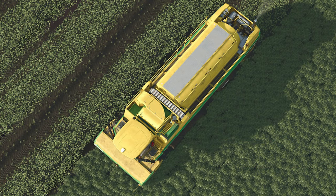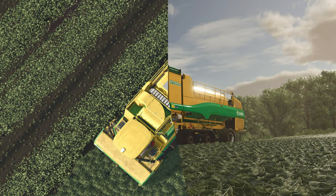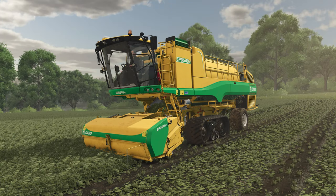In FS22 the Oxmo pack was fairly light with a grape harvester, two different configs of slurry and manure spreaders, as well as a wind rower, also known as a merger. But the writing was on the walls for the future possibilities of Oxmo and the Farming Simulator franchise because of the fact that they have a vast array of agriculture equipment offered for a huge variety of crops.